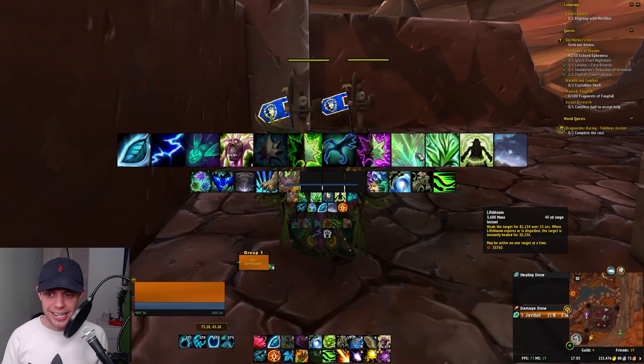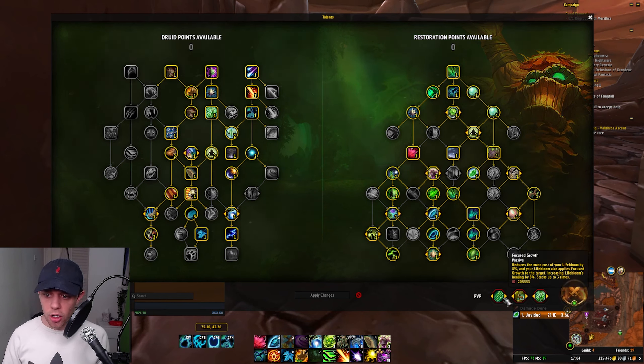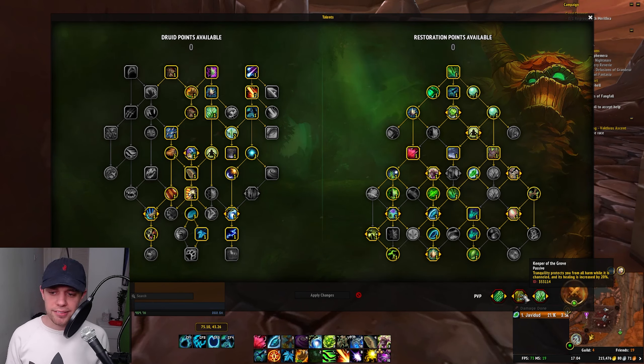One of my favourites here is Focused Growth. Reduces the mana cost of your Lifebloom by 8%, and your Lifebloom also applies Focused Growth to the target, increasing Lifebloom's healing by 8%, and that stacks up to three times. So Lifebloom heals the target over 15 seconds; when Lifebloom expires or is dispelled, the target is instantly healed.